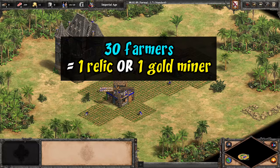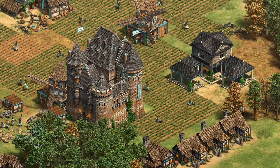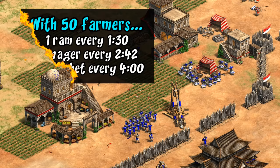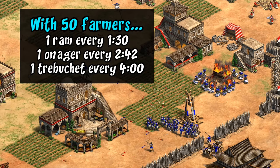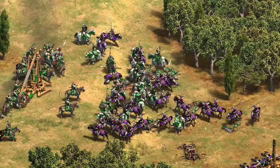Another late game unique tech is Burgundian Vineyards. When the civilization was first released this had the one-time effect of converting all food directly into gold, but the effect has since been changed to add a small trickle of gold from each of your farms — about one gold per farmer per minute. With 30 farmers it's like having an extra relic or an invisible fully upgraded gold miner. The main practical use is in post-imperial 1v1s where having a decent farming economy means you can afford to periodically add in extra siege units that your opponent can't.